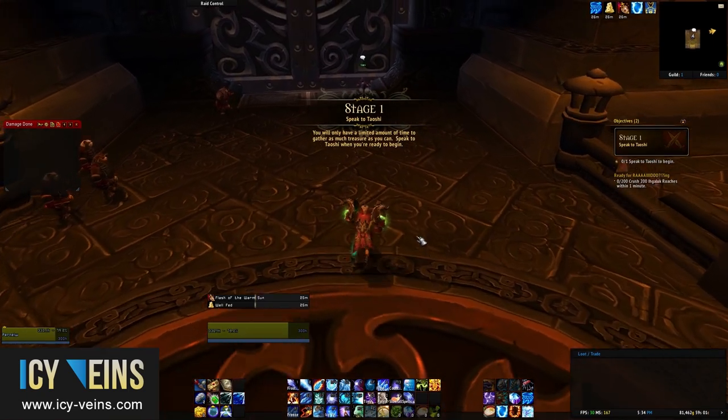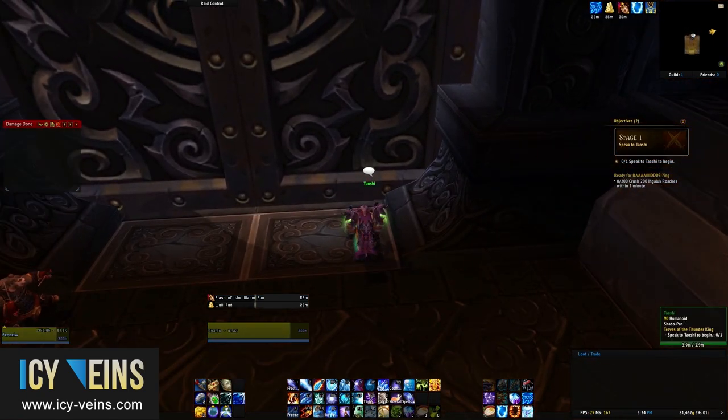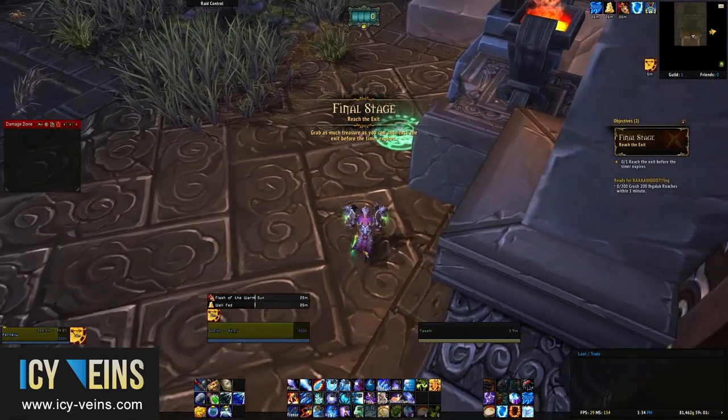Once inside, speak with Taoshi again to open the door to the Citadel and start the 5-minute timer. The instance has a very linear design and there are a few closed doors that will hinder your progression, but they are easily opened.